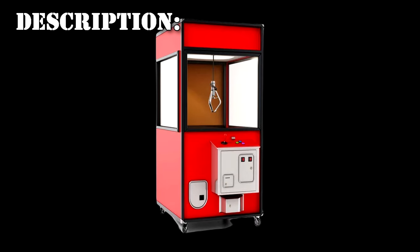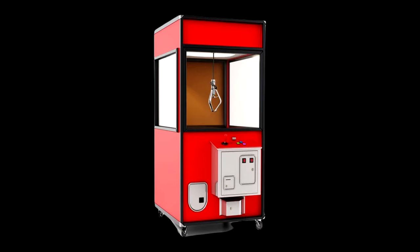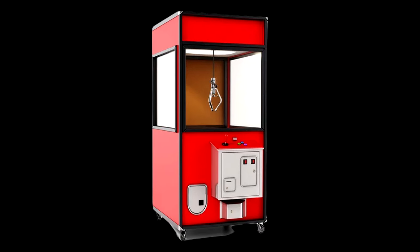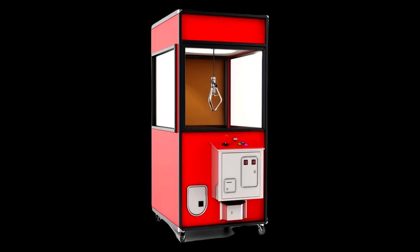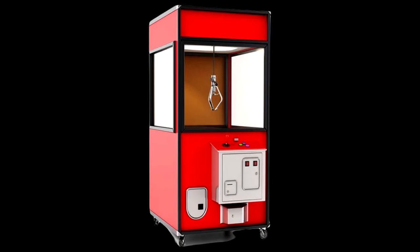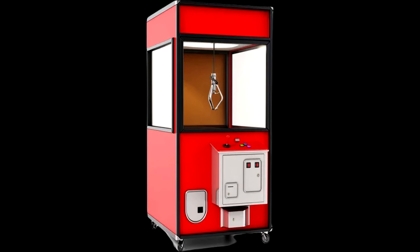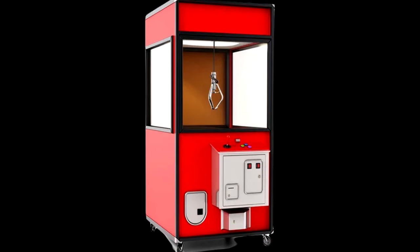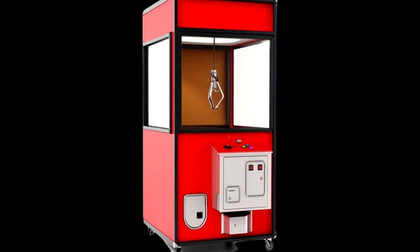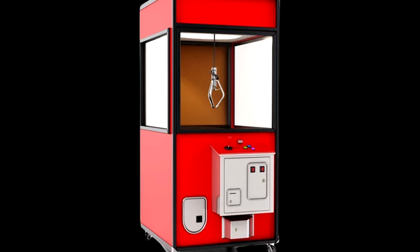SCP-1459 is a modified claw-crane arcade game machine that stands 2.3m x 1.2m x 1.5m. Like most machines of this variety, it has a central rectangular space with three clear walls on its front and sides, with a white plastic floor and back. However, SCP-1459 is unique in that the inner chamber has no chute where a prize would normally be dispensed. The front panel features two coin slots, a large red button, a microphone, a digital numeric display, a sign that reads "Win a Cookie," and a thin horizontal slot from which the aforementioned baked goods are dispensed. There is no power cord attached to the back of the machine, nor is one needed, as it is presumably powered via anomalous means.